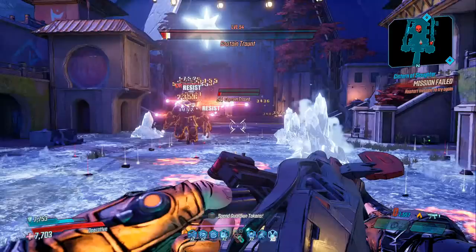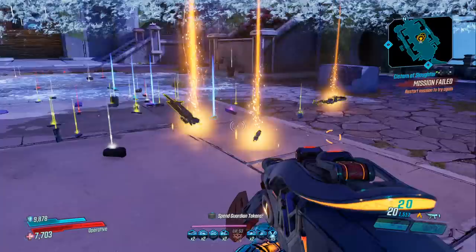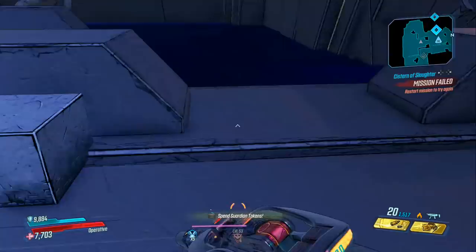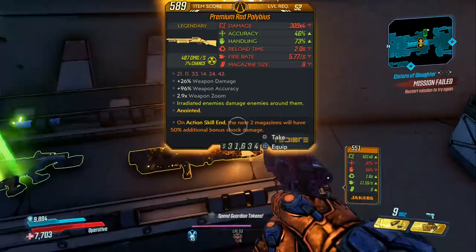Before number one is revealed, let's take a look at a couple of honorable mentions. The first is Captain Tron, who you fight at the end of Athenas. He has about the same drop rate as the Agonizer 9000, but what he does have that the Agonizer doesn't is a bunch of chests — five in total: two white, one iridium chest, one red one, and a couple of normal ones. All five of these chests can drop legendaries, especially on Mayhem 4, and even the standard white ones as seen here, making him a good legendary farm target.